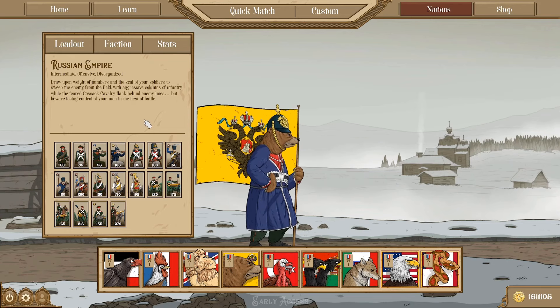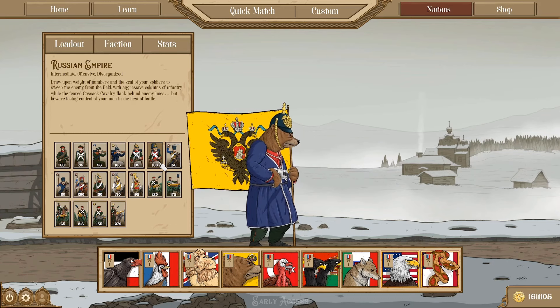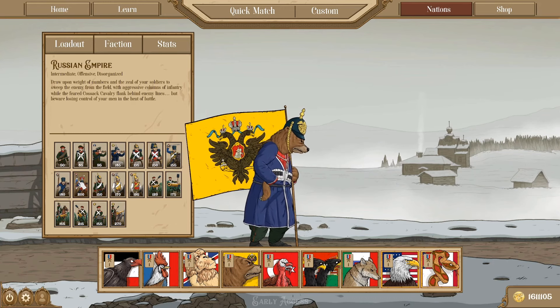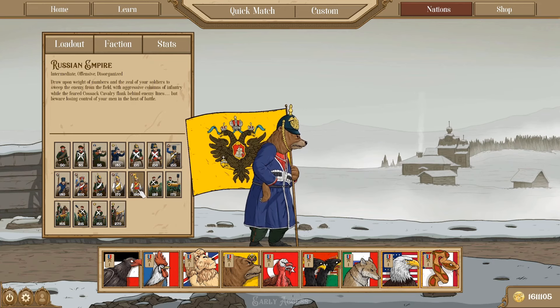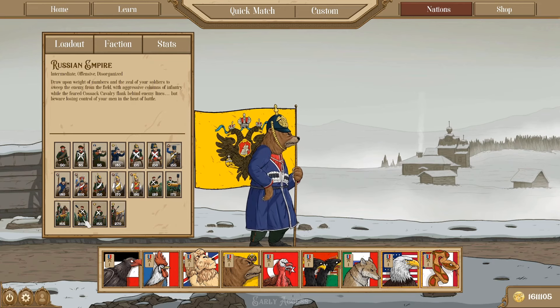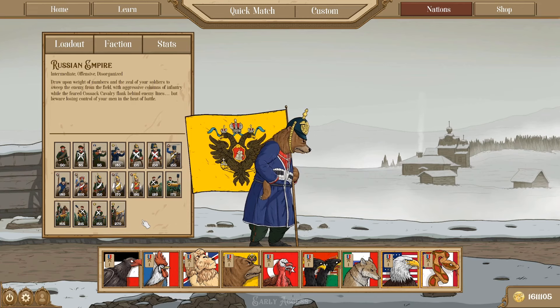They do have some more expensive options — these Grenadiers are 150 points and they're not bad. The cavalry has three light and three heavy options; the Chevaliers are pretty good, but they are disorganized. Their artillery isn't too bad either. They've got Gorlov guns, which is the Russian equivalent of Gatling guns, and they've got modern breech-loaded artillery. So not too bad.